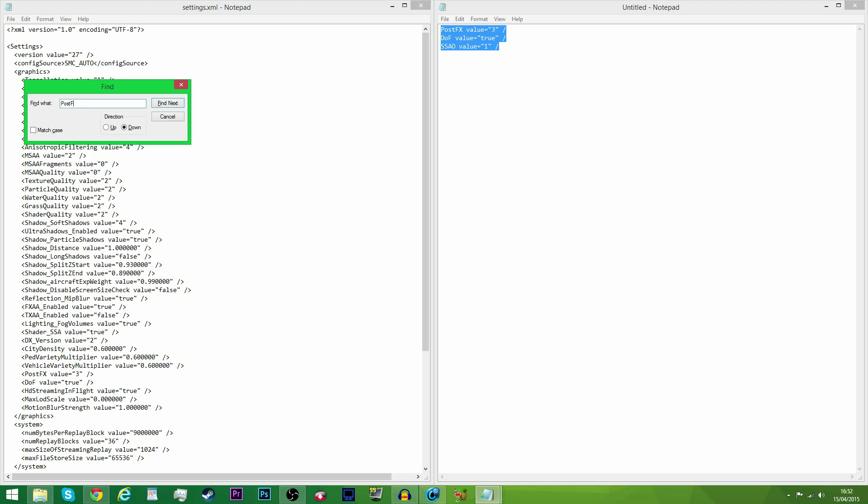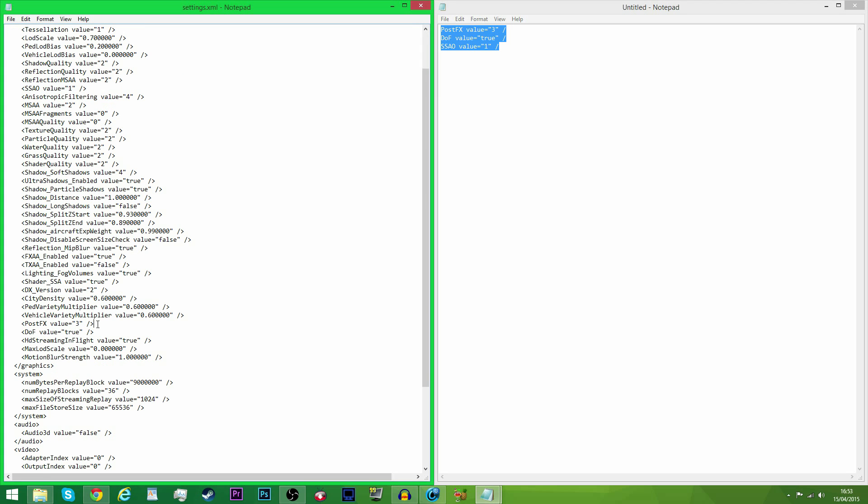You want to press Ctrl+F and then type in one of these values and change it to what is shown in the video. Change post effects value to zero, DOF value to false, and SSAO value to zero.